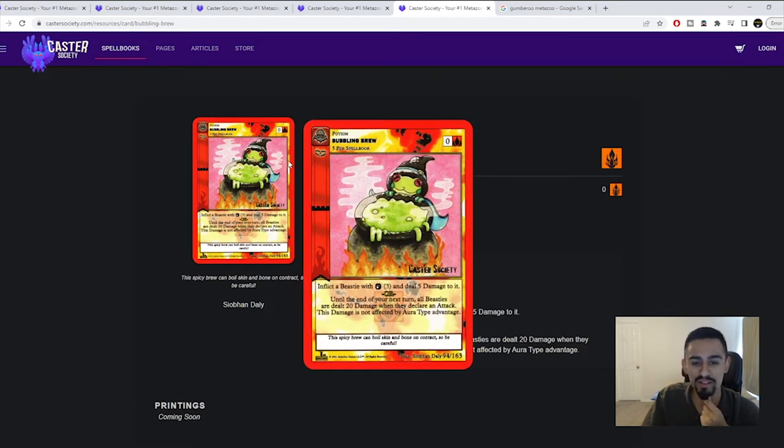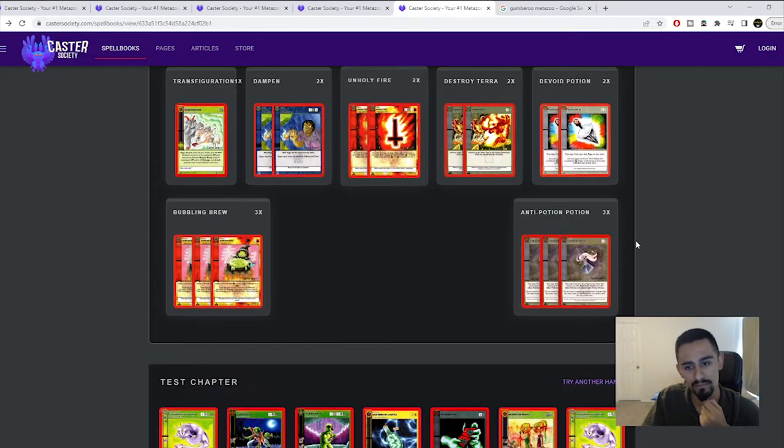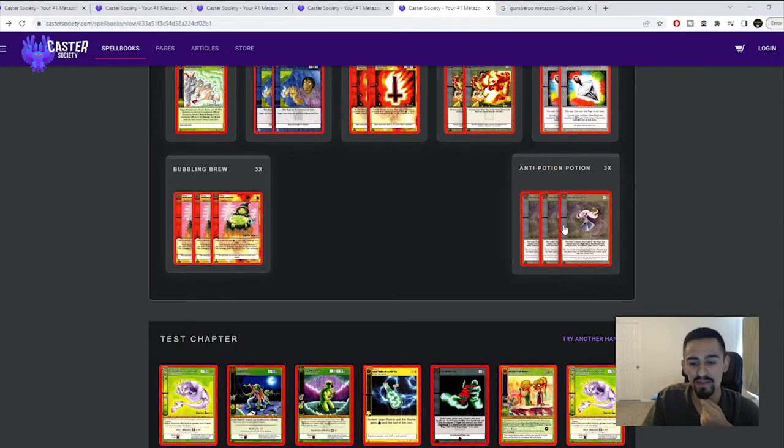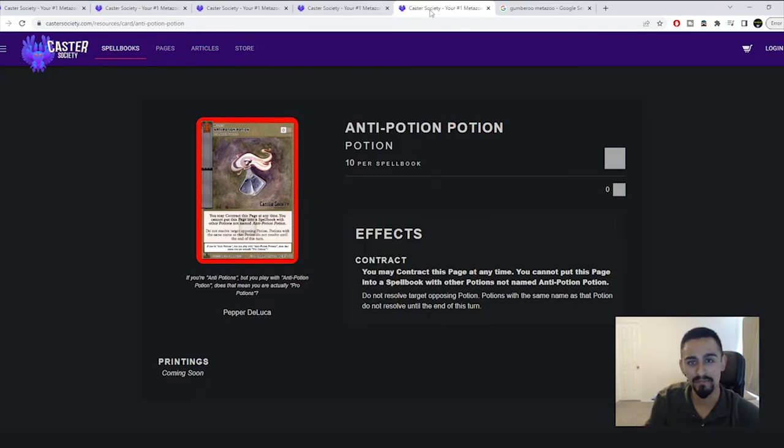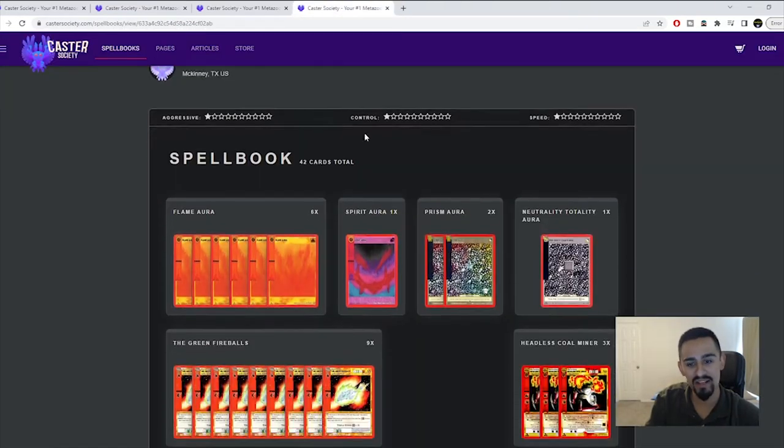Bubbling Brew is a really good counter for forest spirits — it's a dual-purpose side deck card. Anti-Potion is okay depending on whether your opponent is using Lightning in the Bottles, but it's just an okay card overall.